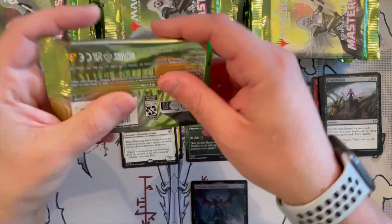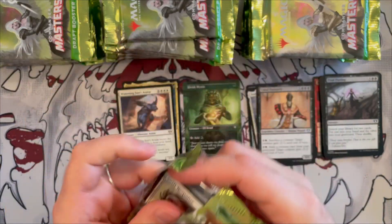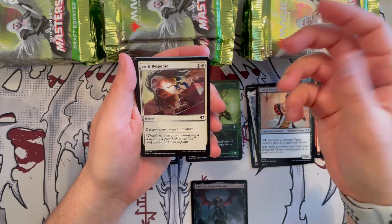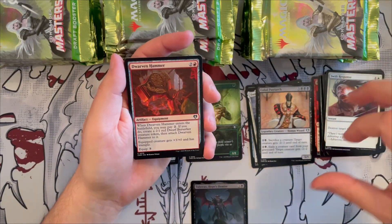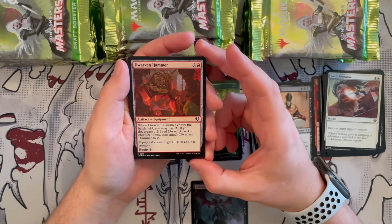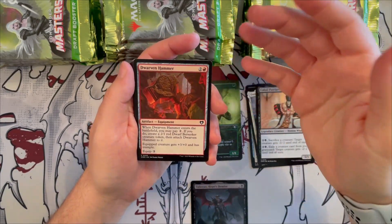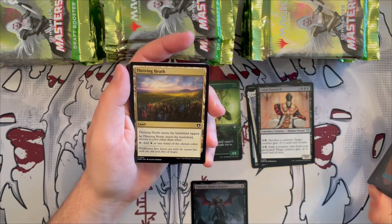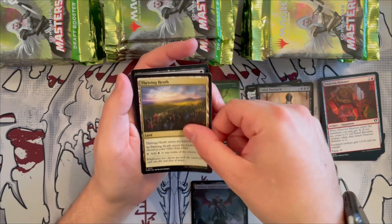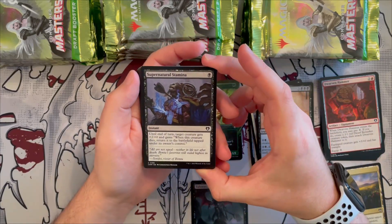First booster done! Very excited for these. Swift Response is a nice instant that destroys a tapped creature. Dwarven Hammer is an equipment — whenever it enters the battlefield you may pay two generic to create a 2/1 red dwarf berserker token and attach the hammer to it; the equipped creature gets +3/+0 and trample. Throwing Heat is a land that enters tapped; when it enters, choose a color other than white, and you can tap it for white or the chosen color. Supernatural Stamina gives a creature +2/+0 and returns it to the battlefield tapped when it dies — great for ETB triggers.